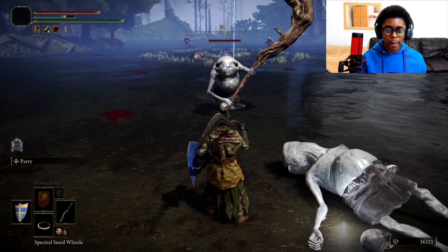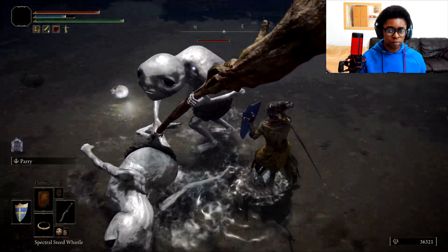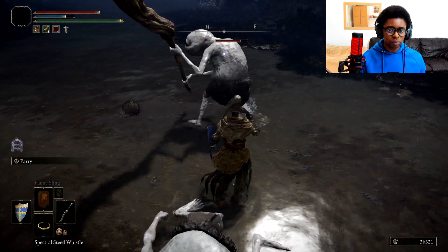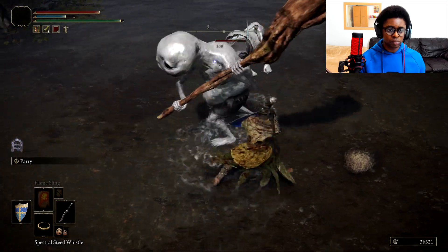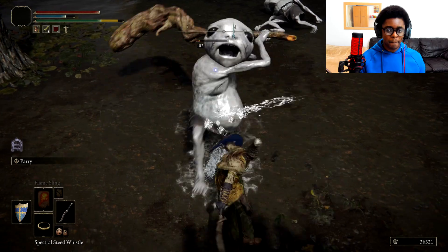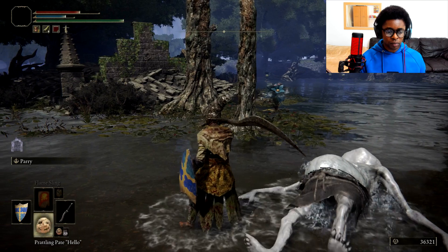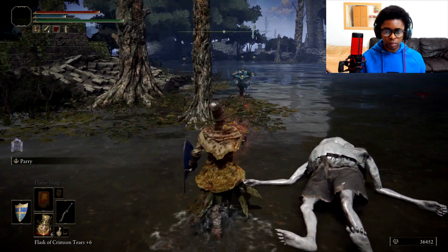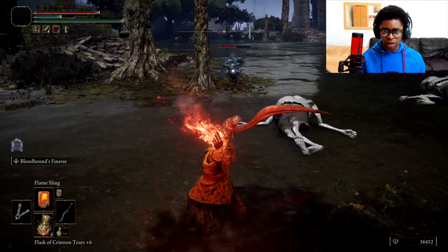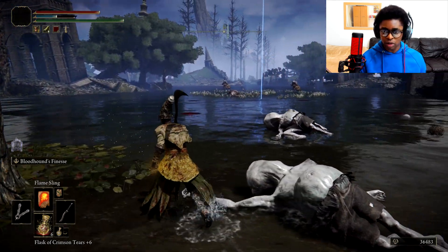What do you got? Let him attack — come on, let's see what he does. Did catch me, no problem. Ideally I need to use something more like a crossbow or bow and arrow at this point instead of using so much FP on those enemies, but I do like using my magic.